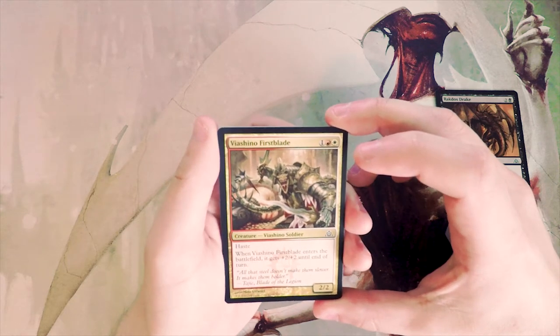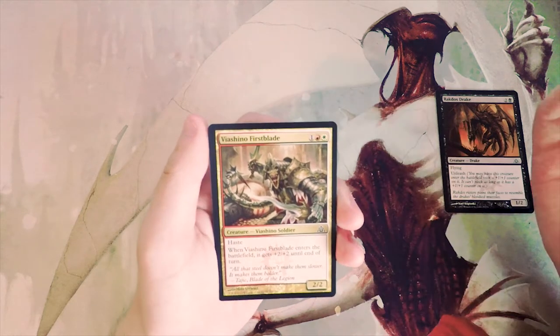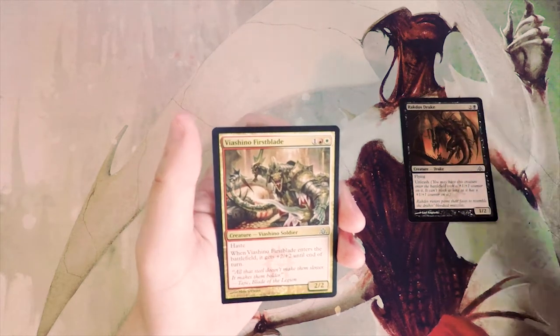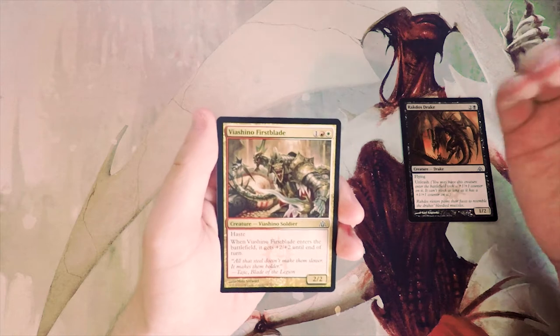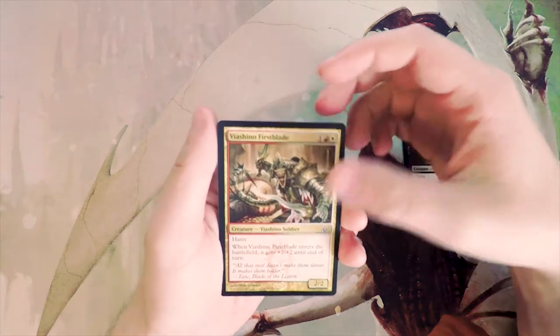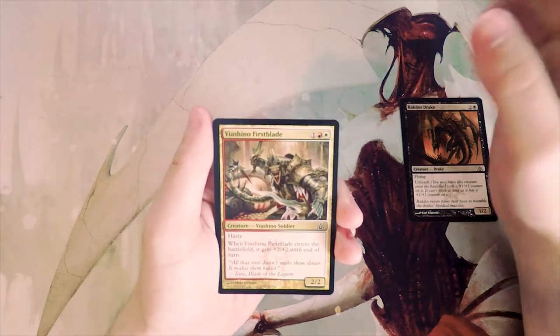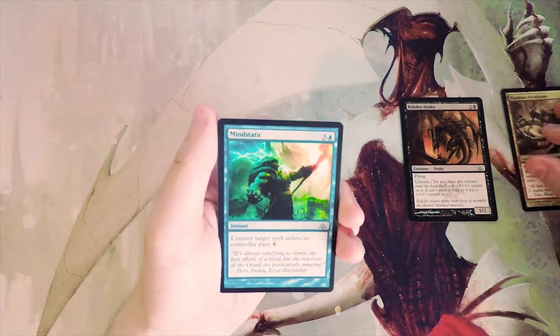Next is Viashino First Blade — a red and a white for a 2/2 with haste. When it enters the battlefield, it gets +2/+2 until end of turn. This is a very good aggressive card, but I'd rather have the Drake so far because it doesn't commit me to any color other than black. This one puts me into the Boros aggro deck, which is good, but I'd rather stay open.